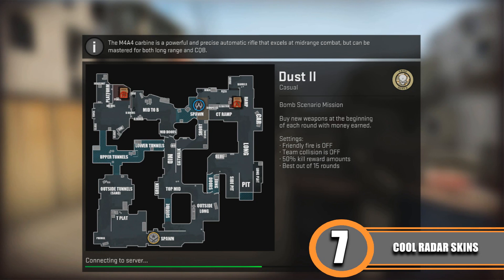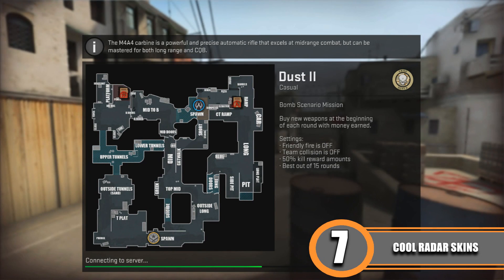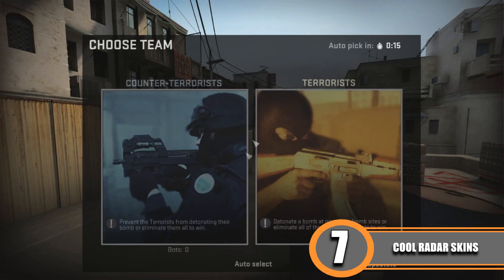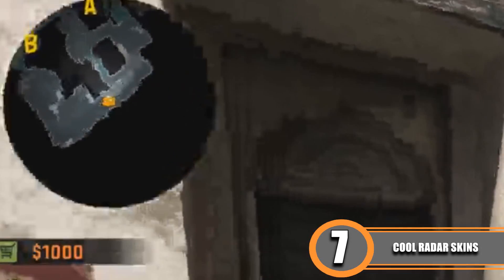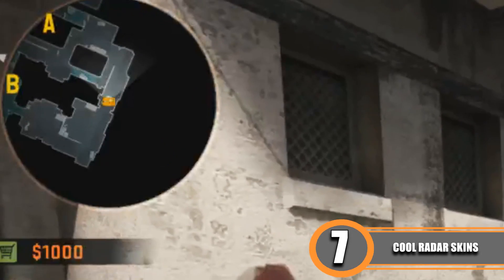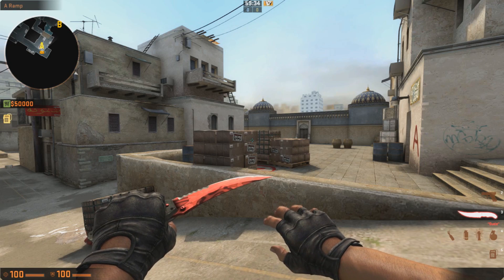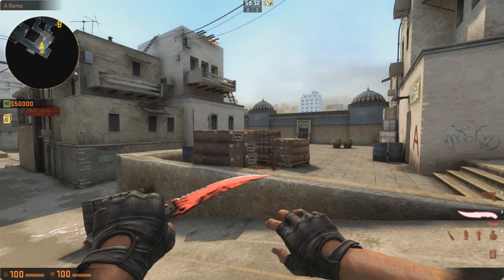After copying the new files, restart your game. In the preview you can already see the new radar skin with callouts on the map like Spawn, Long, CT, Ramp, and more. In-game you'll see the new radar in the top left corner — it looks great and is very accurate.